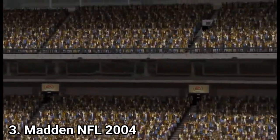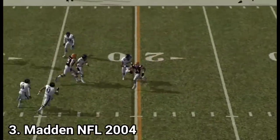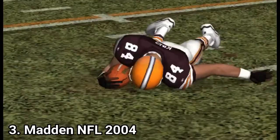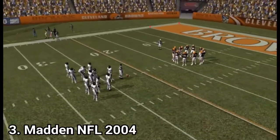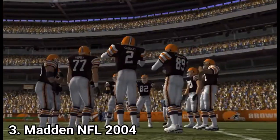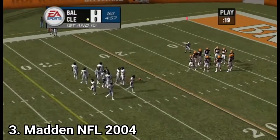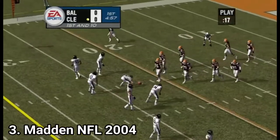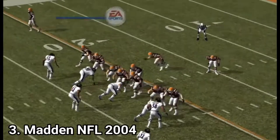Players can adjust plays on the run — for example, after the ball's been snapped you can direct teammates on the field to block opposing players in front of the ball carrier by pressing the right analog stick in the appropriate direction. This makes the game harder for you, as you can't cheat by choosing the same lucky play every time. Now that the AI adapts on the spot, it puts a little more challenge into the game.